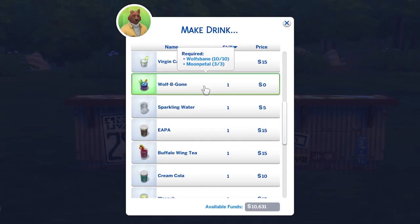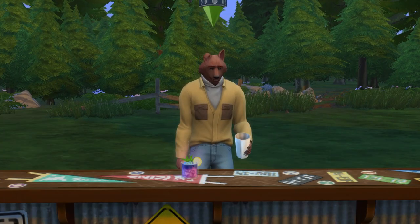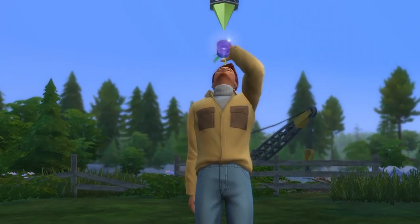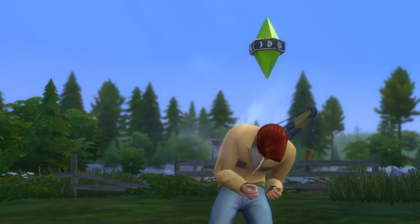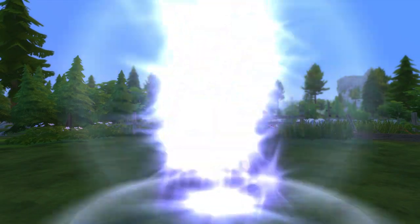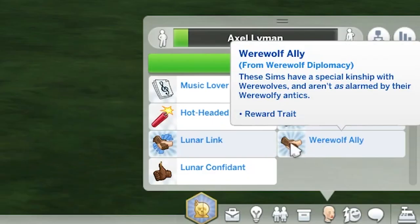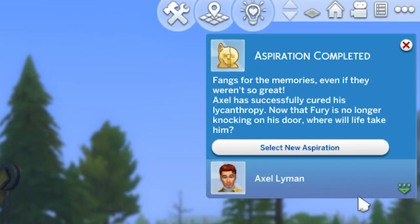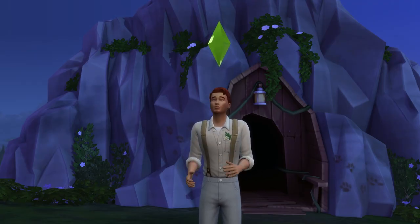Once you've learnt how to make the Wolf Begone, just make it at a bar, and after you've made it, all you have to do is drink it and your sim will no longer be a werewolf. Note that you can only drink Wolf Begone while you're in human form. After returning to normal, your sim will gain the Werewolf Ally trait, essentially meaning they can get along with werewolves easier and aren't as easily scared by them. And if you completed the Cure Seeker aspiration, you'll get the Lunar Link trait too, which means you'll still get benefits from the lunar cycle.